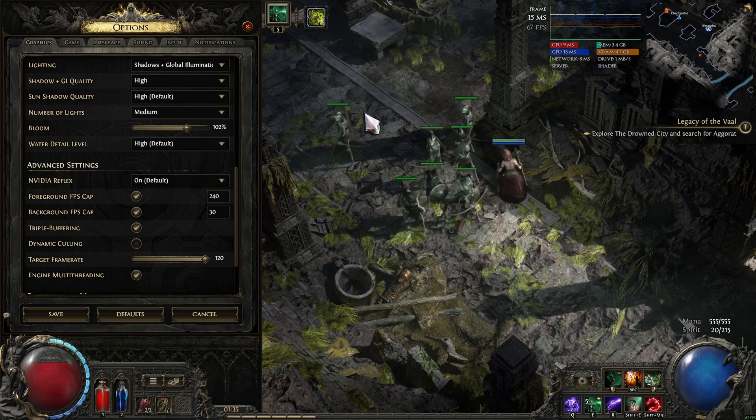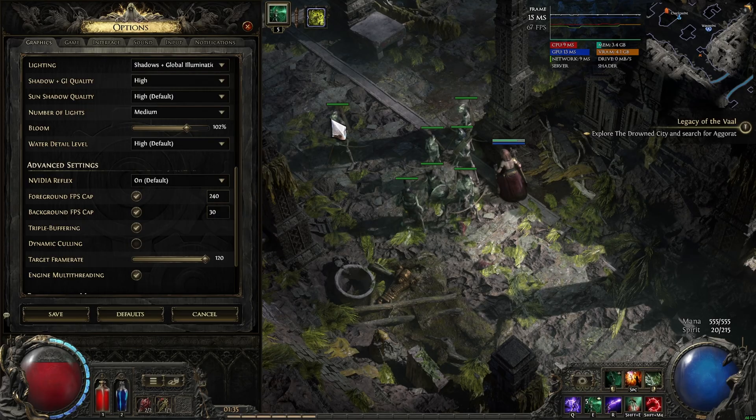Hi guys, I'm going to show you my settings for my GPU. I have a 1660 — it's kind of like between low-end and medium graphic card quality. So this is what I use.